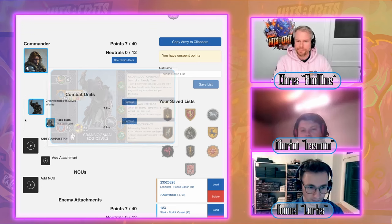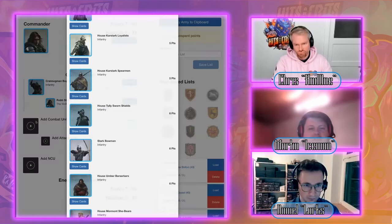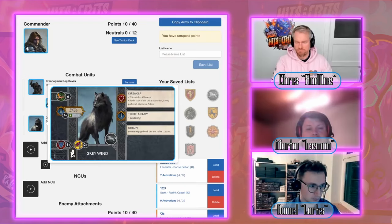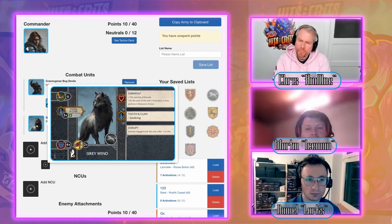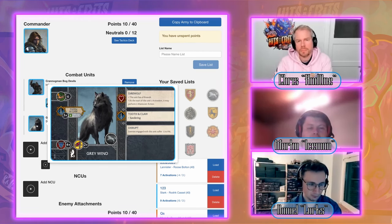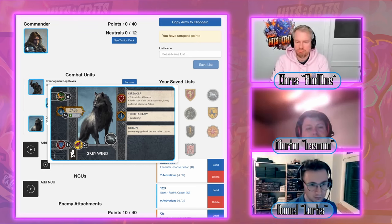The next pick is Greywind, because fluff-wise he's Robb's companion and a cheap activation. When playing Robb, you need Greywind — he can sit on an objective behind a wall or palisade, or support Stark units with his Disrupt ability. For three points, he's a good and fluffy choice.